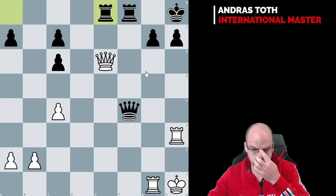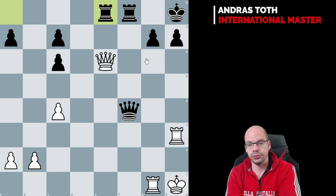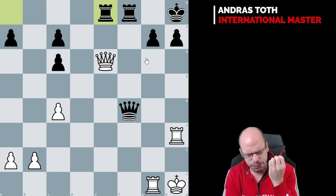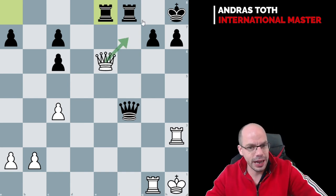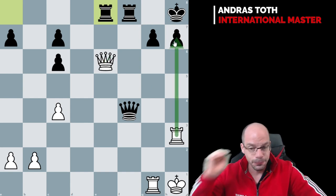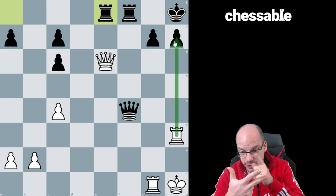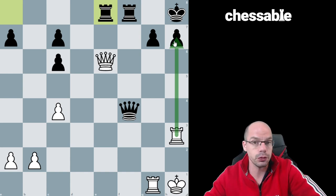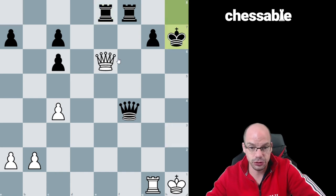Dansky next. This looks like check and then check and then mate. And that is actually the solution. The reason why I managed to solve this so quickly is not because I've seen it before, but because of the solving method — checks, captures, threats — is on point. Even though I had two checking moves to start with, I chose Rh7, not so much out of fluke, but because that move ticks two boxes out of the three: it's a check and a capture. That is my priority because that's a super duper forcing move. Rh7, king h7, queen g6 check — no matter where the king goes, we have mate on g7. Check, check, and mate.